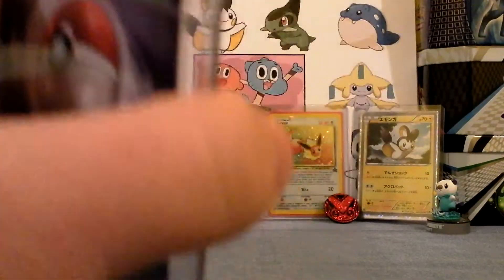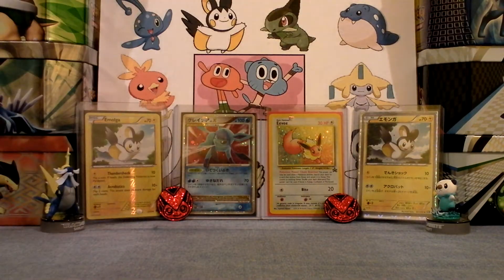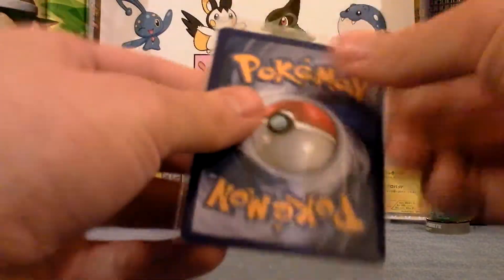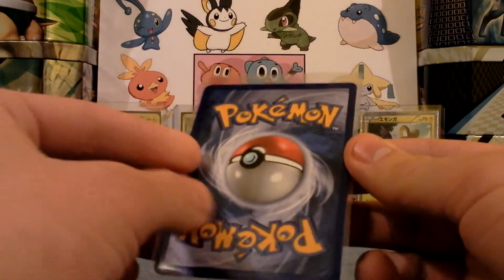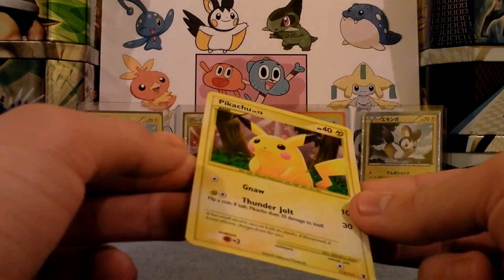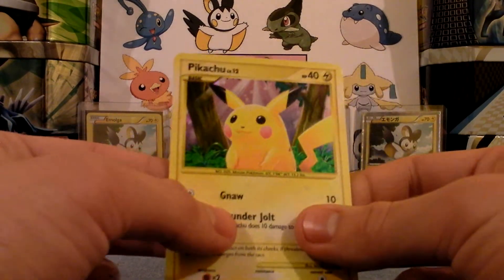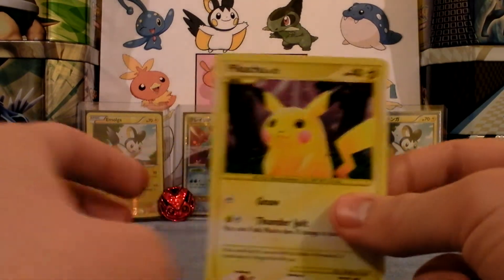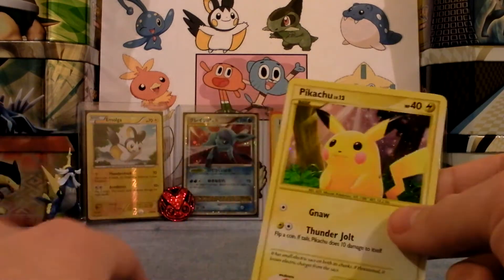Here's the main trade. Let me get the tape off the top — my scissors are too thick, so I'll use my fingers. Mint. I'll go ahead and take it out of the sleeve. Very cool. Pikachu reprint. I have never had this card. I did have the flying Pikachu for this set, but I traded it a long time ago. I actually pulled that out of a single pack. Very cool trade.